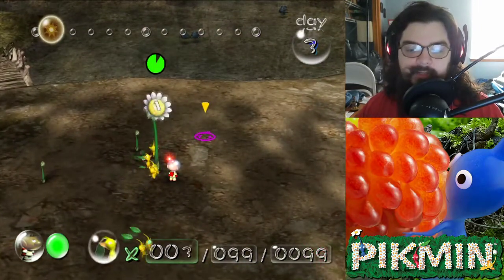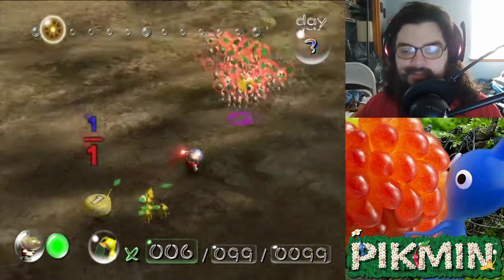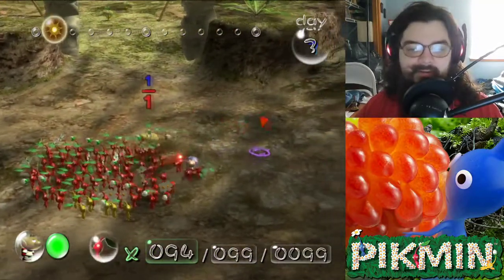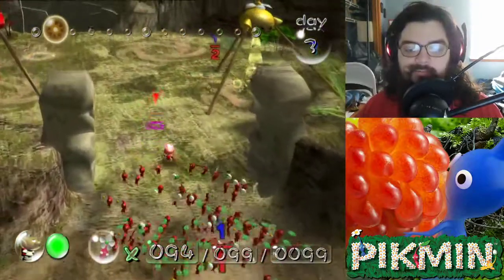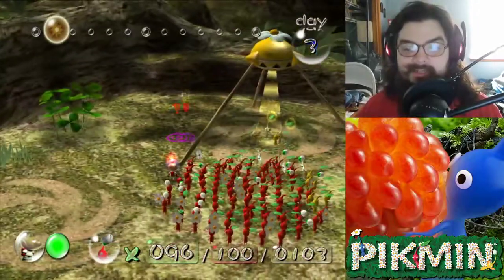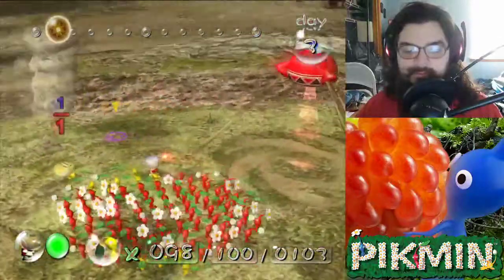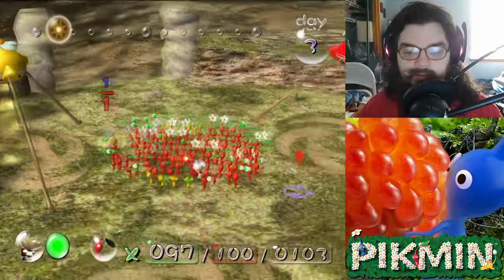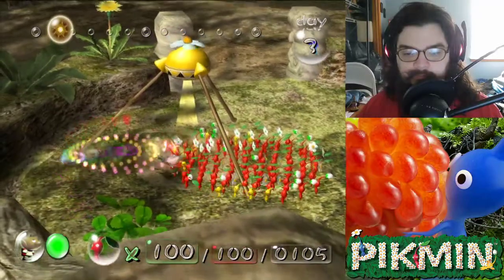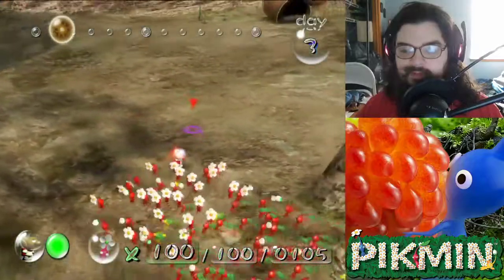What it is is that the yellow ones will give you more yellows if you have yellow guys bring it. It's sort of confusing, but in a sense they sort of vote. Like if you have a big 10 red pellet and you have four red guys and six yellows, they'll bring it to the yellow onion and it'll become yellows. I have a hundred, so those will just store. You can only have a hundred with you at a time.